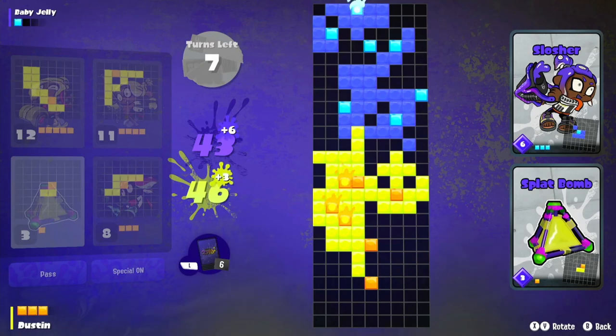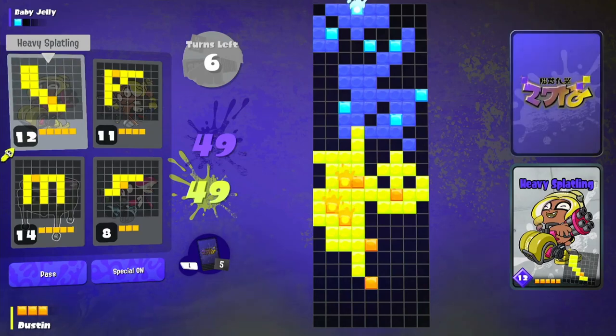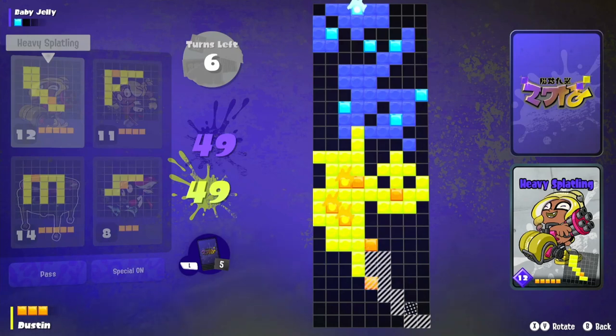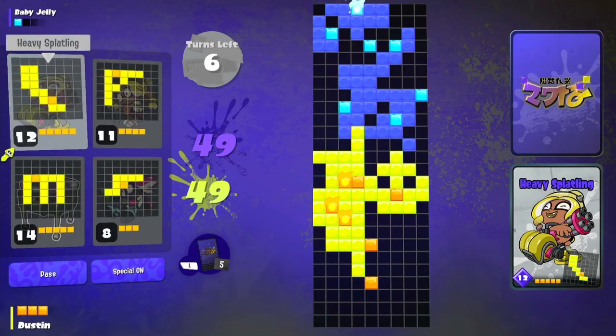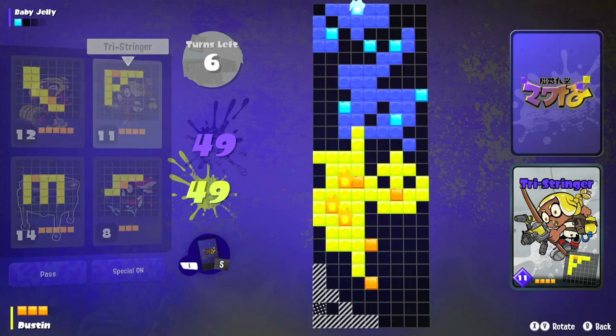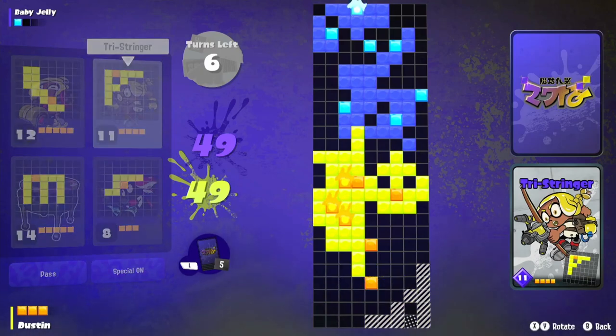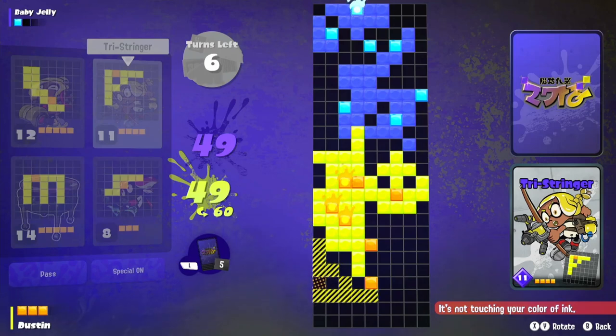It's 43 to 46... 49 to 49. This is where I should start to pull away because he doesn't really have many places left to build. I can just start throwing down larger pieces. Although I kind of want to do specials — one of these corners is usually the best place for it. I'm probably not going to... it's not touching my piece. Oh right, I could do that.